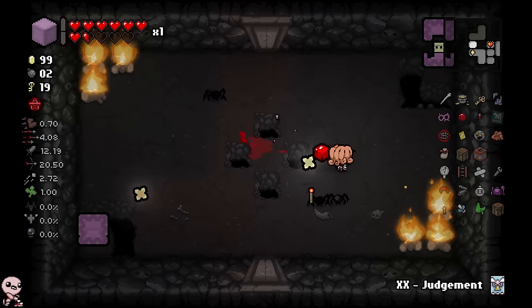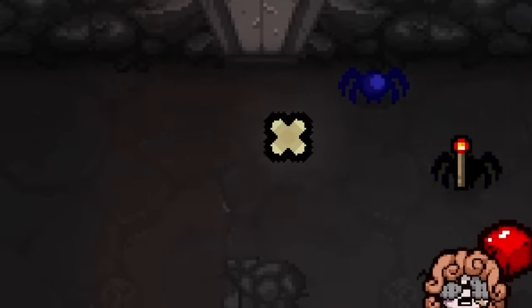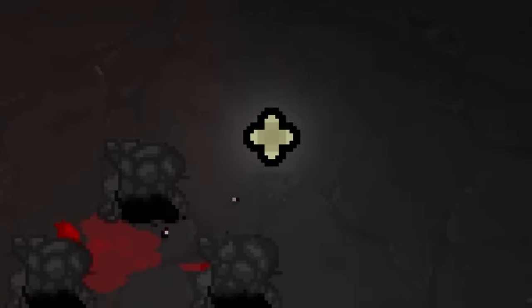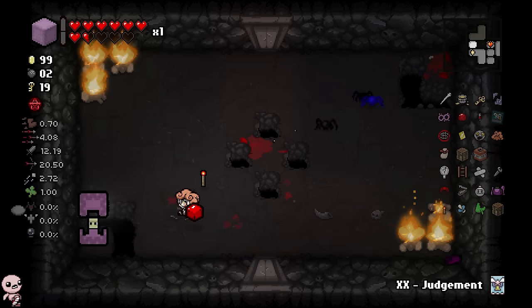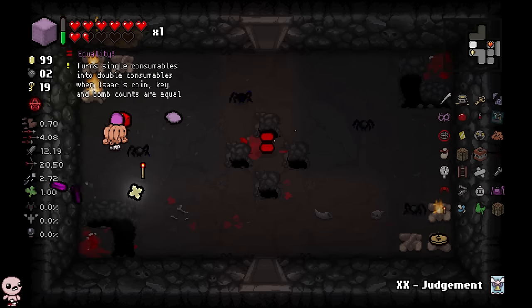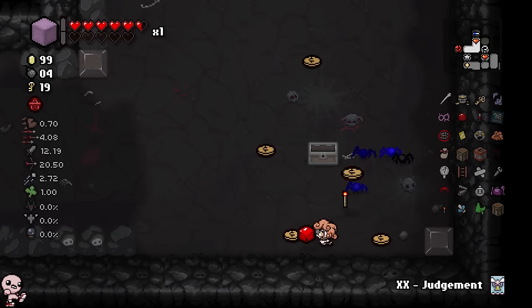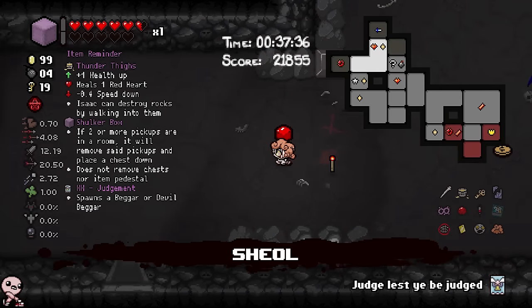Oh they're Shulkers — I was very confused for a second! Do these actually follow you around? Look at that — they inch towards you just like in actual Minecraft. It seems they have very similar mechanics to Hosts, where they can only be hit while popping up. Being low HP, it probably isn't the best decision to go for this curse room, but best decisions aren't what I roll upon.